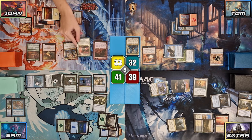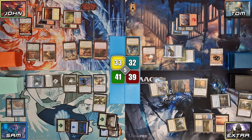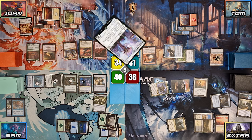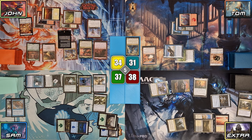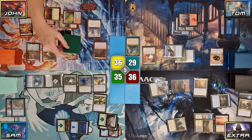John plays the Plains, then casts his own commander, Pantlaza, Sun-Favored. Pantlaza, Innkeeper, and Roastmaster all trigger: John gains 1 life, deals 1 damage to each opponent, then reveals cards from the top until he discovers a Guardian of Giraper, which he casts for free, dealing 3 damage to Sam thanks to Passionate Archaeologist and making a 1/1 Thopter with Pia. Thanks to Guardian of Giraper and the Thopter both entering, John gains 2 and deals 2 to his opponents thanks to Innkeeper and Roastmaster. He then exiles Pantlaza with Guardian of Giraper's ability.